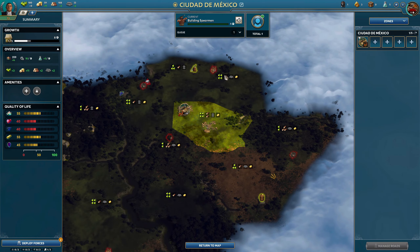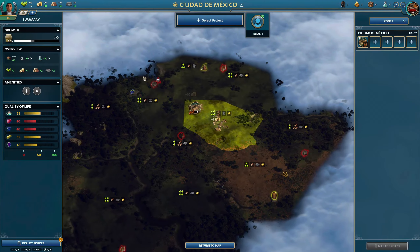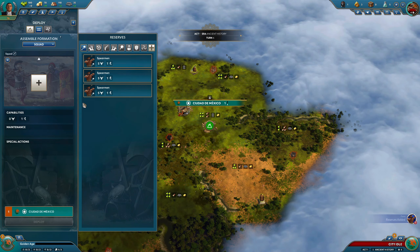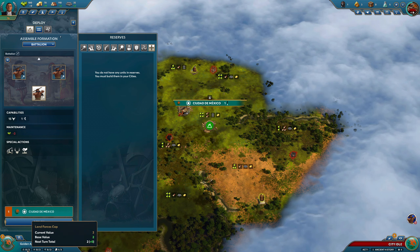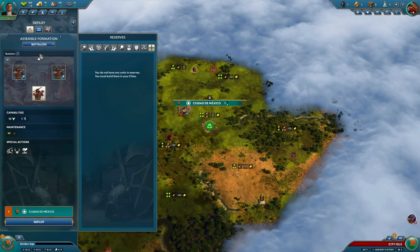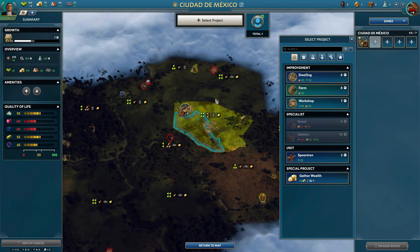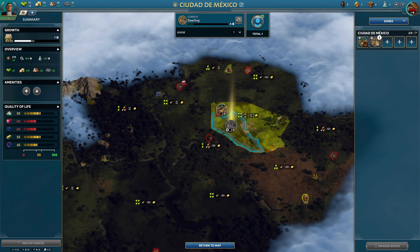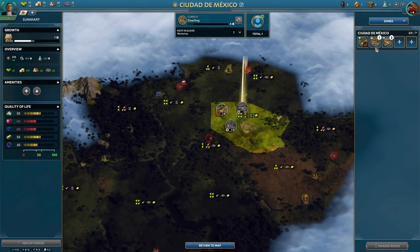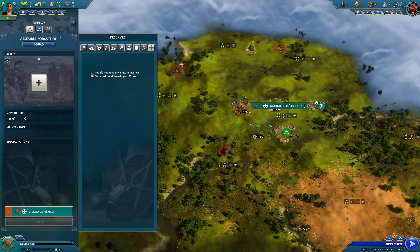One more to go, and I have enough to accelerate the last one — that's the third spearman. Now we have enough for a battalion. We're going to come over to the deploy force tab, go to assemble formation, and select battalion. This battalion counts as just one of your land force caps. If you're doing one unit, you're denying yourself a massive amount of power. Then we're going to do our first dwelling and a workshop, and I'm going to make baskets in that workshop to increase my city production.